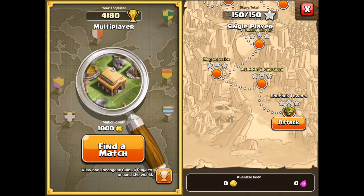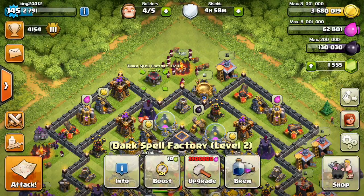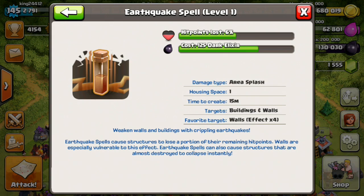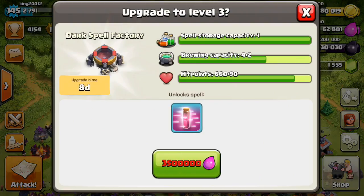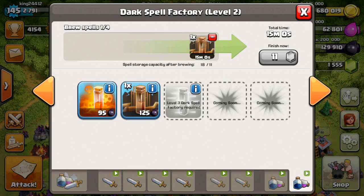Now let's pull up to this next one. Checking out our dark spell factory — we are further along than this now, but here's where I officially gemmed the earthquake spell from level 1 to level 2. We don't have the money for the haste spell right now, but we can build four earthquake spells, and that's the most a level 2 dark spell factory can hold — four spells.